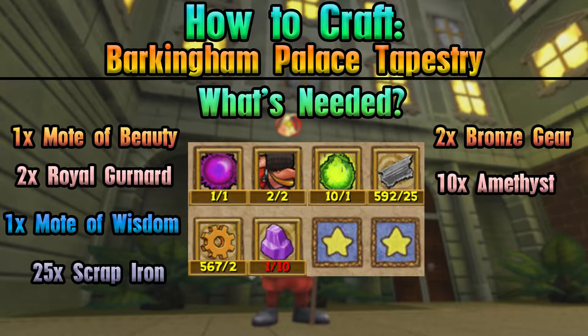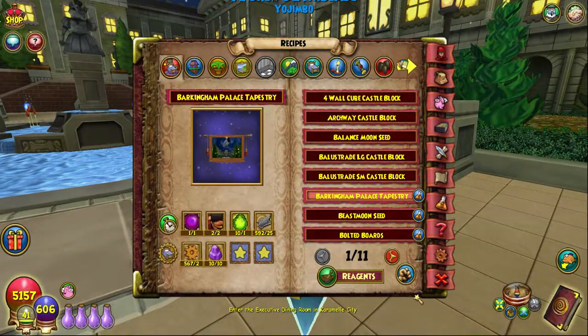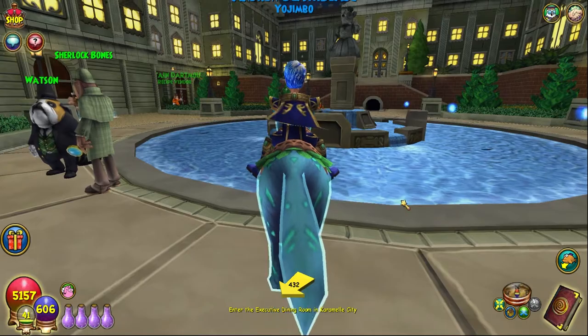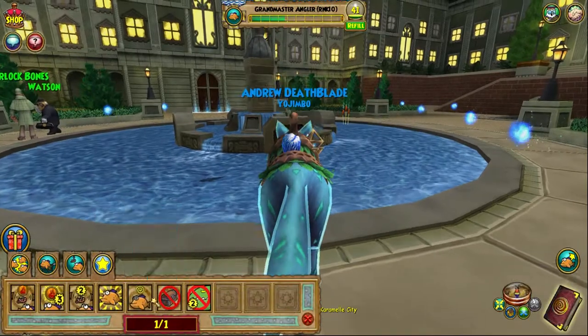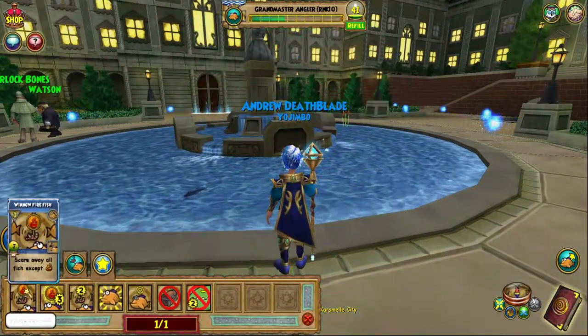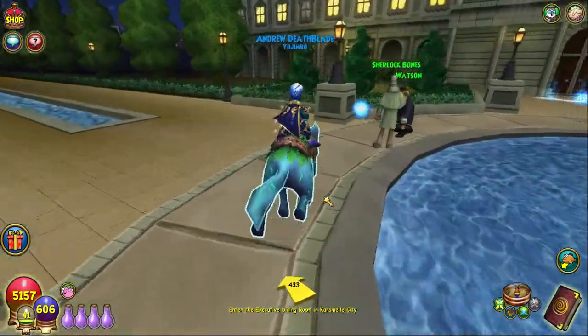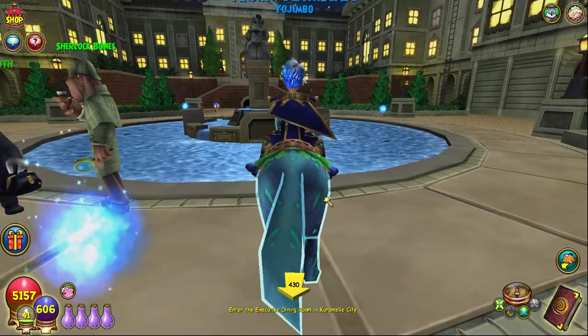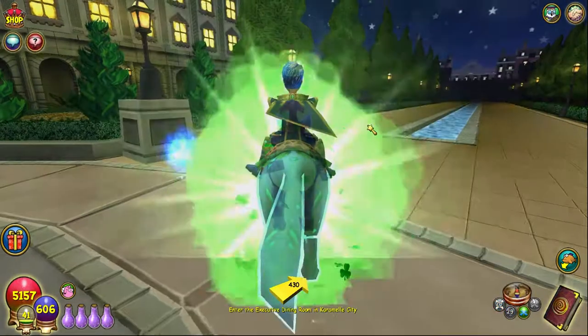This is the level 40 one of the four dungeons. There are a couple of things to know about this recipe. You need Royal Gurnards — they spawn in this pond here and this pond only. They are rare fish, Fire Rank 2. I cast Summon and Winnow Rank 2, then Winnow Fire. I got pretty lucky and got them quickly, but they can take a while since they are rare, so just be careful of that.